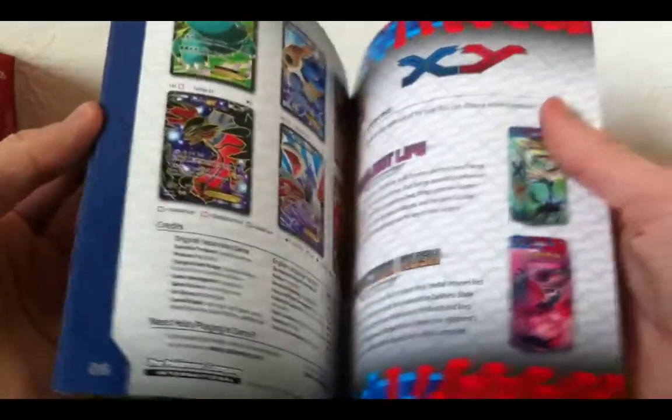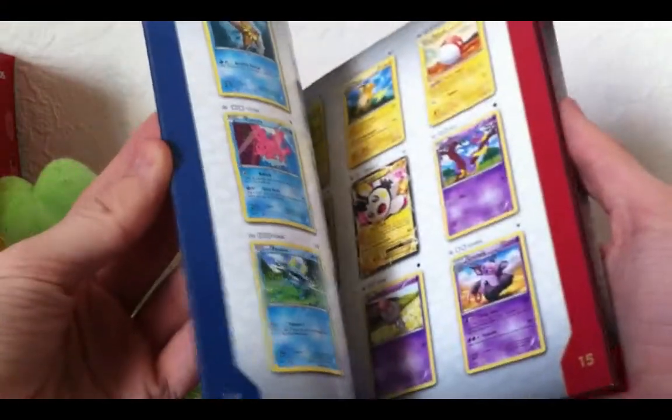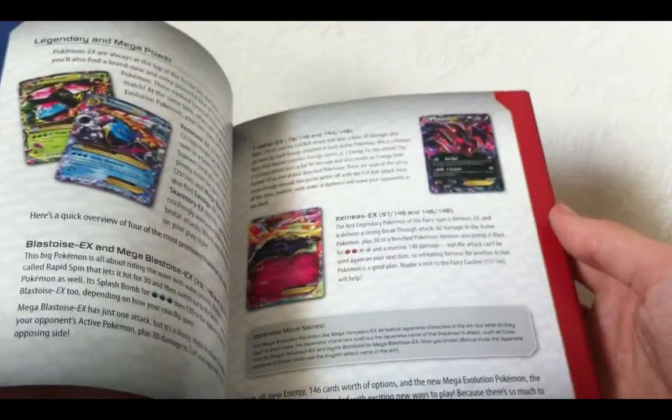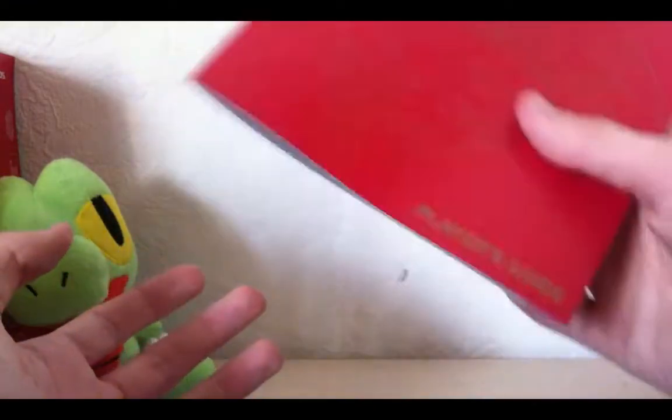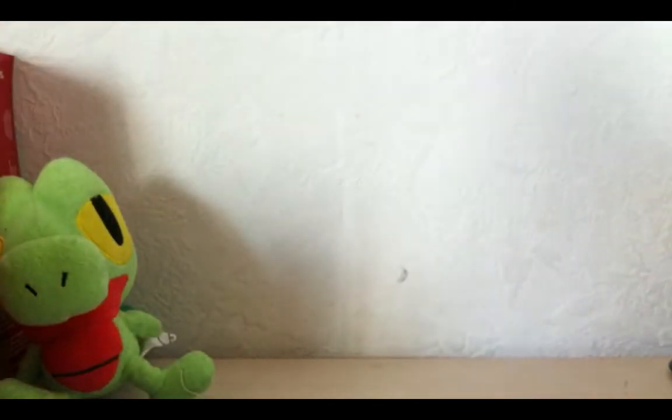All the Mega Evolution cards, Full Art cards — I'm hoping to pull any one of those, to be honest. A Mega Venusaur seems really like the card I really want to pull. Mega Blastoise is also kind of cool. I think the Japanese already have a new set where they have Mega Charizard X and Mega Charizard Y. Let's just put that aside and have a look at our box.